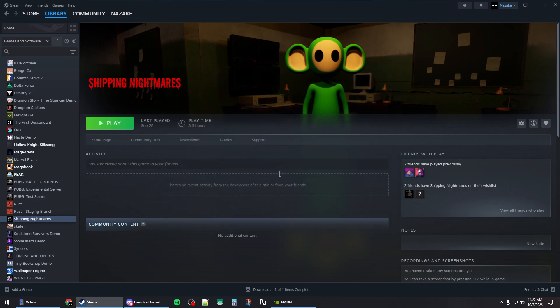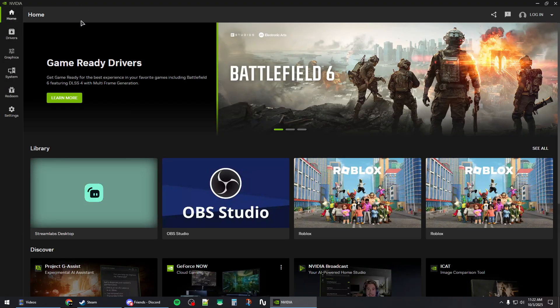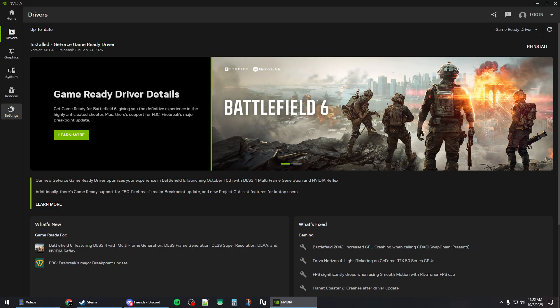Close out of this window and before launching the game again, open up your GPU application. If you have an Nvidia GPU, install the Nvidia app, go to the drivers section, and make sure to download and install the latest game ready driver.